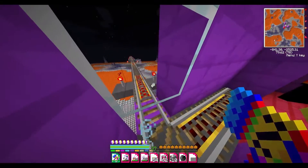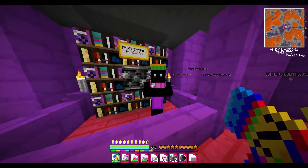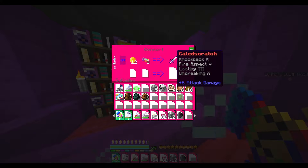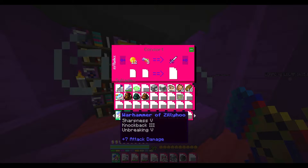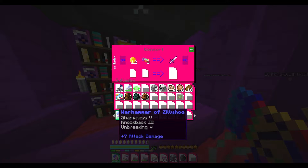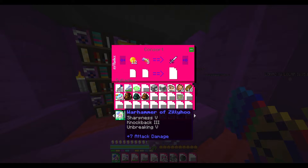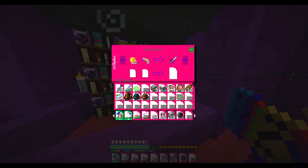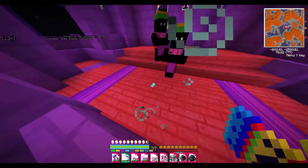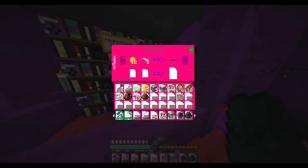We have Edge of Oblivion — I guess that's another location we can explore. It's probably where the denizen's place is. The Calip Scratch — knockback, fire aspect, looting, and unbreaking. I might actually get it. I much prefer the looting aspect, especially if I'm trying to grind for something. I'm definitely going to get one of those. Calip Scratch — if I remember, that was actually one of Dave's signature swords, so it's definitely going to be nice to have one of those.